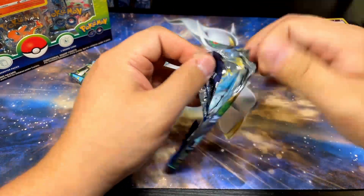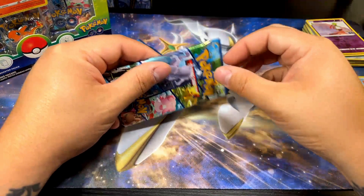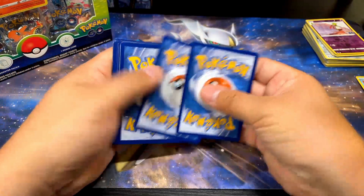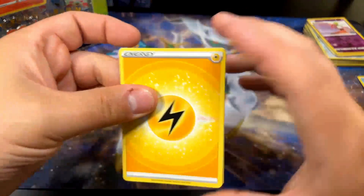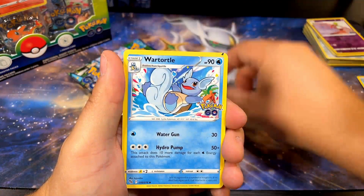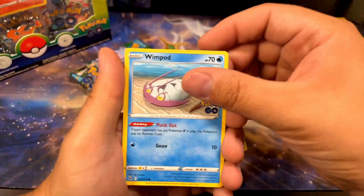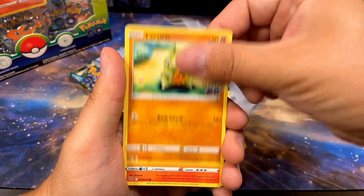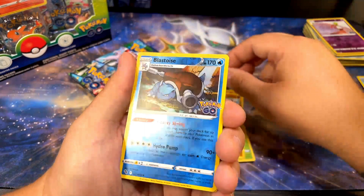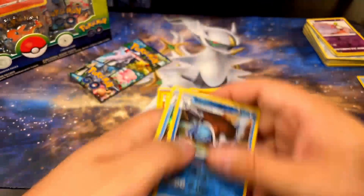First pack done, we got two more. Hopefully these have some pretty dope cards as well. I did not have that Mewtwo yet, and I also didn't have that Melmetal yet - very cool. Camera, egg incubator, Wartortle art is awesome. Wimpod, Larvitar, new Meltan, Bulbasaur, Onyx, Blastoise reverse, Blastoise hollow - double Blastoise back. Very nice.